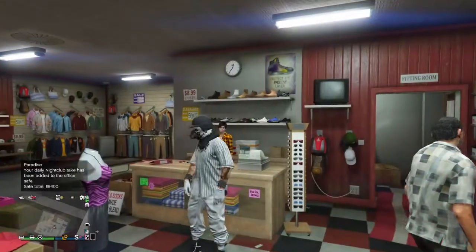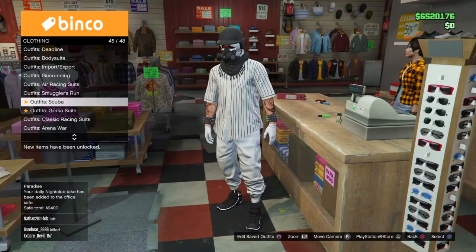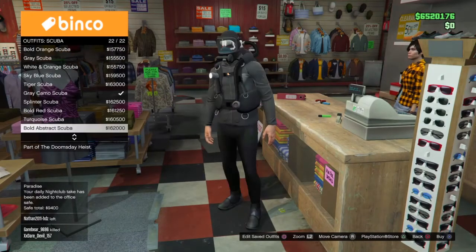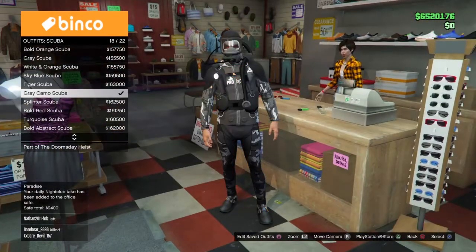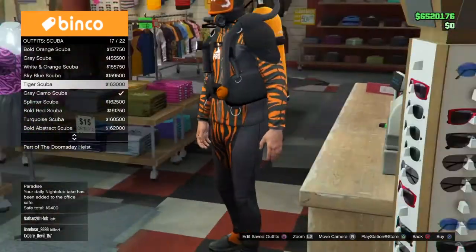Go to the front counter, click around on the d-pad, then click up and go to number 45. For males it's 45 — I don't know what it is for females. Here you just want to choose any of them; I recommend the gray scuba outfit just because it's camouflaged.